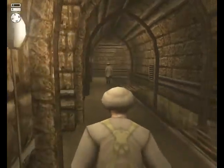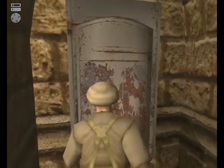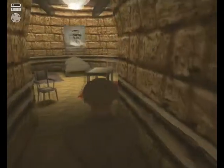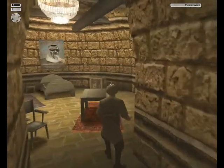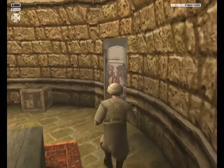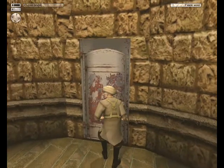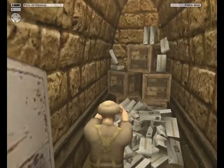Get into sneak mode before you get to the corner because there is a guard right there, and he will follow you into this room if he sees you, and you don't want that. Close the door, stay in sneak mode, and get your fiber wire ready. You have to stay quiet in here because there is a guy behind that door, and if he hears anything he turns around and faces the door. We're nice and quiet, he's not looking, and we take him out.